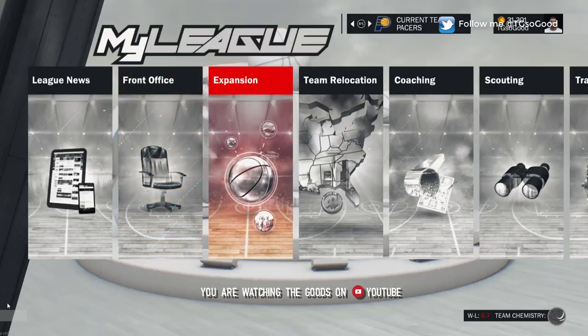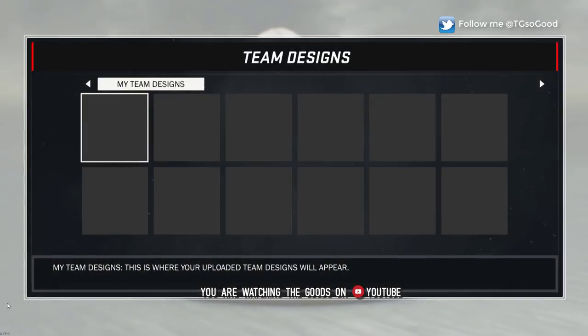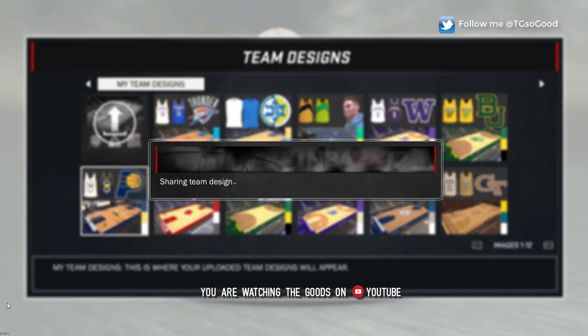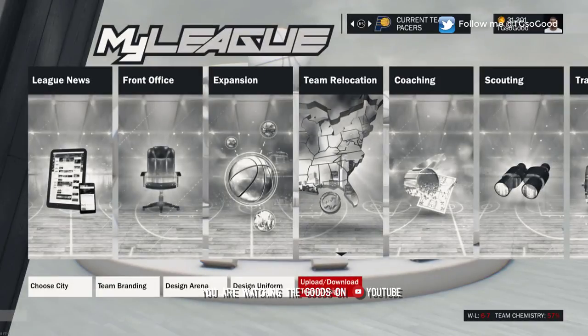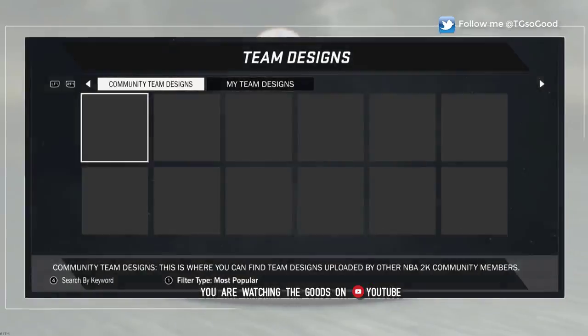I spent some time making these, so I went ahead and uploaded them to 2K Share for you guys. I do play on PC. If some of you guys want to get them on PS4 or Xbox One, you can pause the video and try to create the jersey yourself — I don't play on those consoles so I don't have any way of making it for you guys.